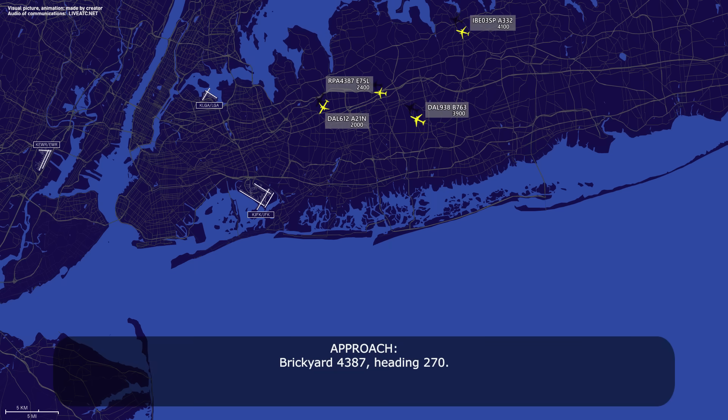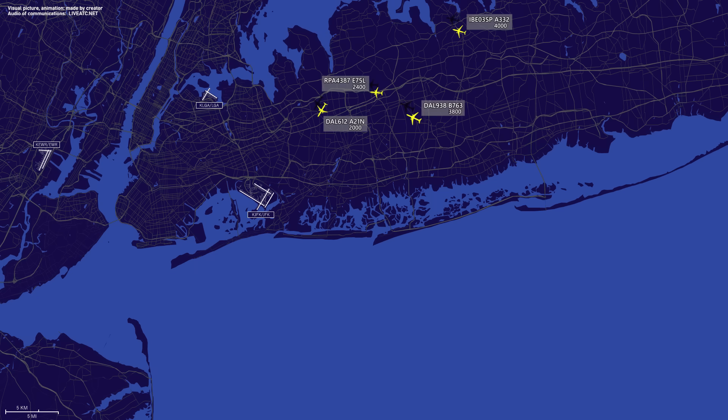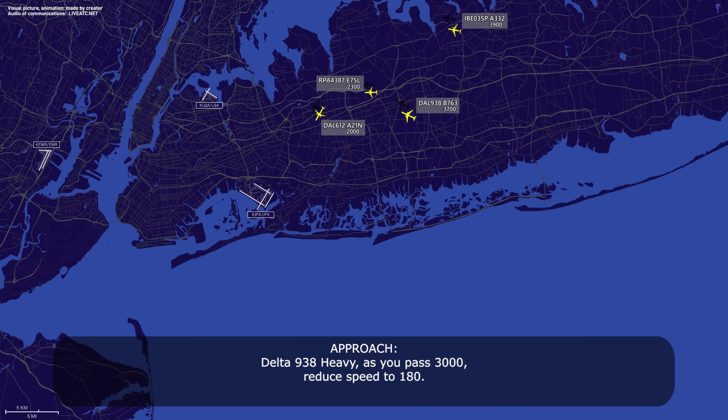Brake Guard 4387, heading 270. Heading 270, Brake Guard 4387. Delta 938 heavy, as you pass 3000, reduce speed to 180. As you pass 3, speed 180, Delta 938 heavy.